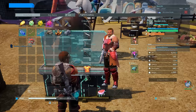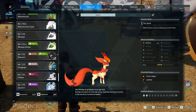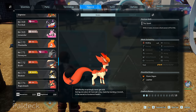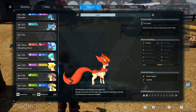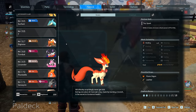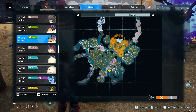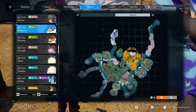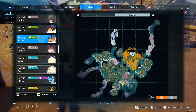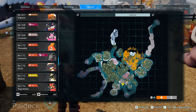Now let's jump over to the Pal Deck and talk about where to find all this stuff. Starting with Elizabee — she's all over this zone. Elizabee can be a little tricky to find because she's typically going to be surrounded by B-guards. Generally you'll find B-guards in groups of three to four, and then occasionally you'll find an Elizabee surrounded by two of them. I found these to be around the mid-20s in this area.